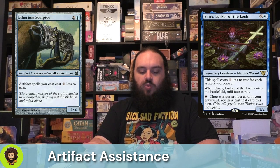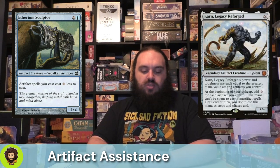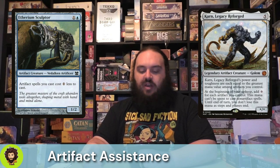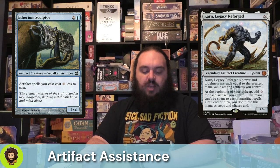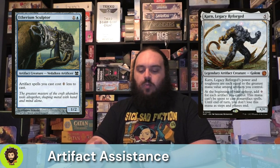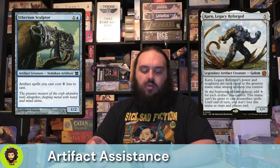Etherium Sculptor is really just here to reduce the cost of all our artifact spells by one. Karn Legacy Reforged has power and toughness equal to the greatest mana value artifact we control — so at least a 5/5 for five. At our upkeep we add a colorless mana for each artifact we control, and that mana can't be spent on non-artifact spells, but that's okay — we can still use it to pay for Da Vinci, and a lot of our spells in here are artifacts, so we don't lose that mana as steps and phases end.